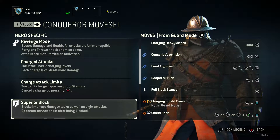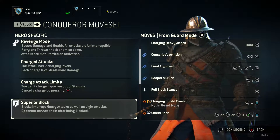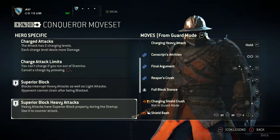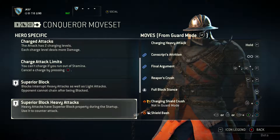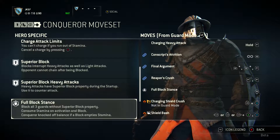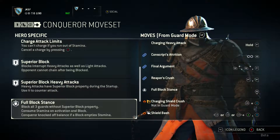Next, we have the superior block: blocks interrupt heavy attacks as well as light attacks, and the opponent cannot chain after being blocked. That's very useful. Then we have superior block with heavy attacks: heavy attacks have superior block property during the startup — use it to counter attack. And full block stance: block all three guards without superior block property, but it consumes stamina on activation and on block. The Conqueror is knocked off balance if a block empties his stamina.